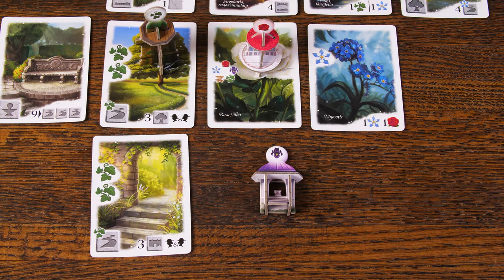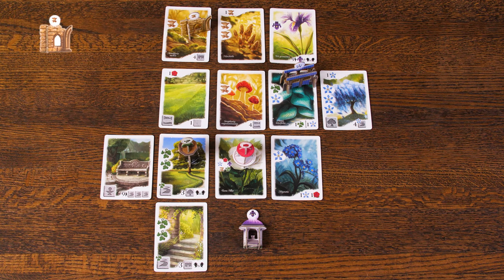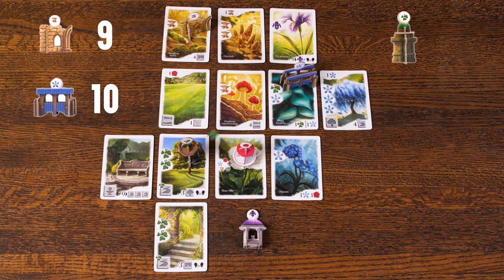Each Follie that you are unable to place is worth negative five points. To give you an example, this is the mushroom Follie, and there are three mushroom icons adjacent to and on its card — that's six points. Plus the three points for the adjacent card that has no plant icons, making this Follie worth a total of nine points. Our next Follie has five matching plant icons on its card and adjacent cards, making it worth ten points.